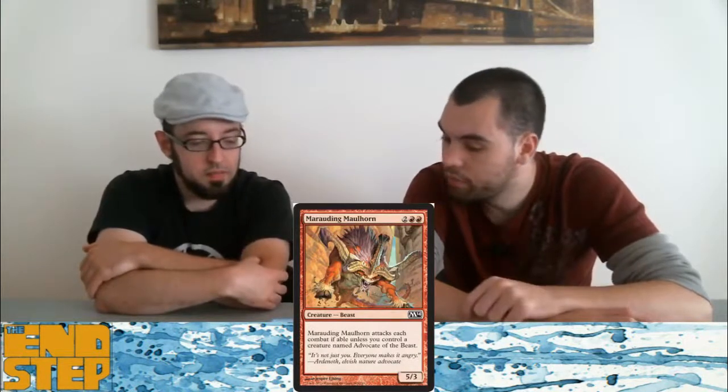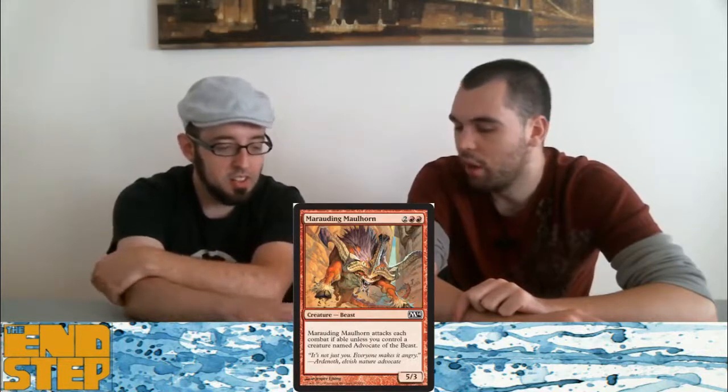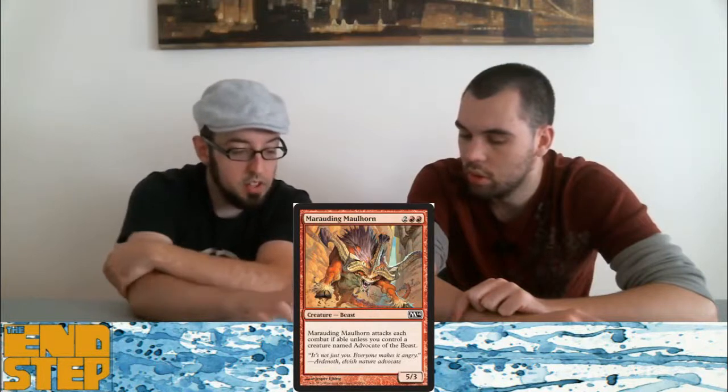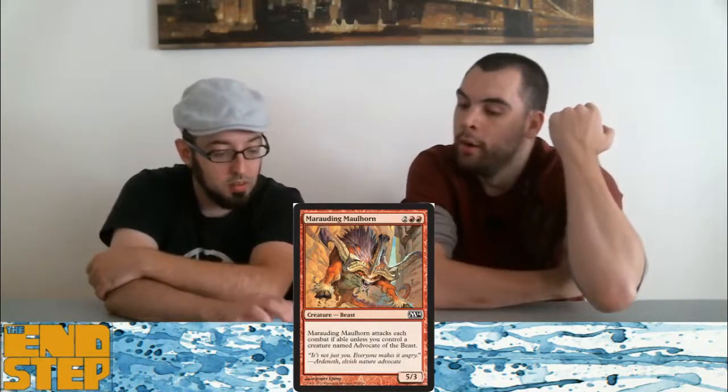Marauding Maulhorn — I like the picture. He's four mana for five power, which is fine. It's like Cobble Brute — a big body for relatively cheap. This one has a sweet upside though: if you have the green component with Advocate of the Beast, it makes your beasts much better. Nice little combo.